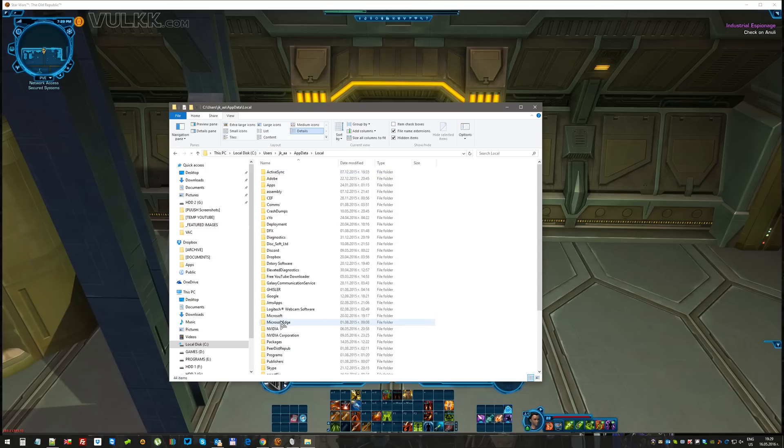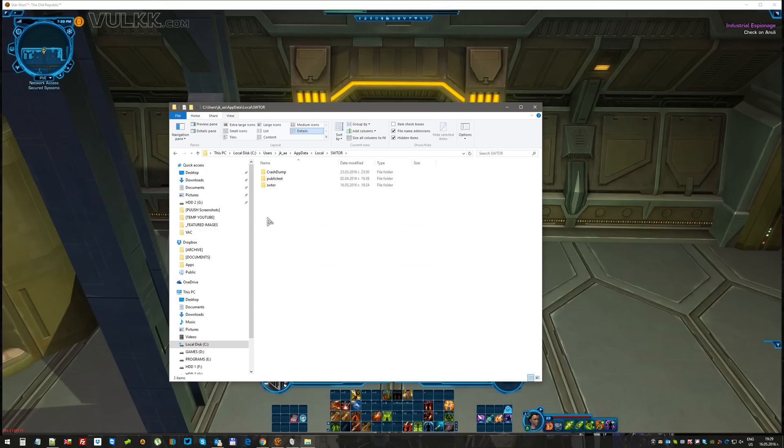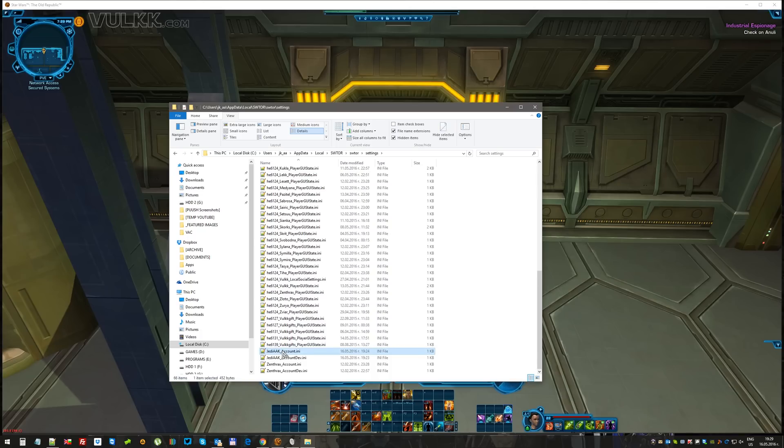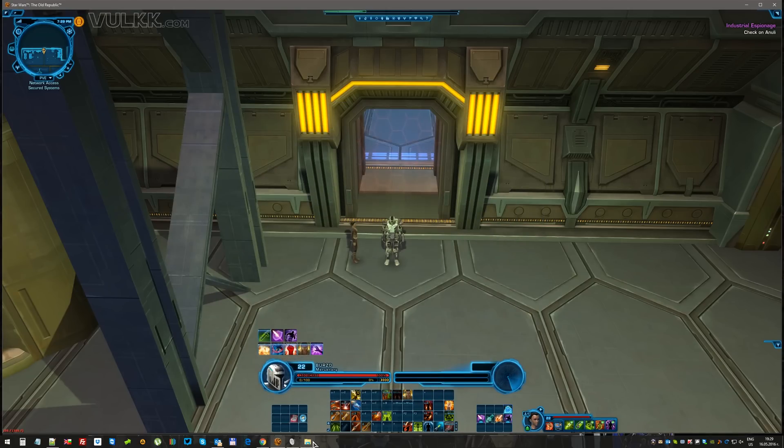Then continue through Local, scroll down and you will find SWTOR, then SWTOR again, then Settings. The file you'll need is located usually somewhere around the bottom of the folder. All the other files are based on your personal profile and the characters you've created. This is the file you'll need, and that's how it looks by default.